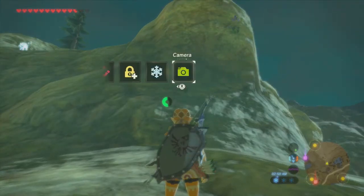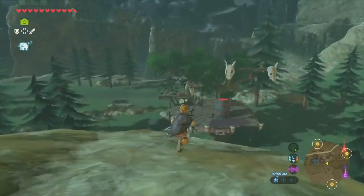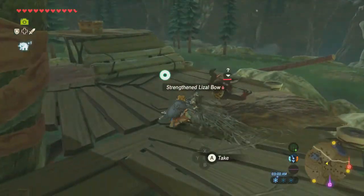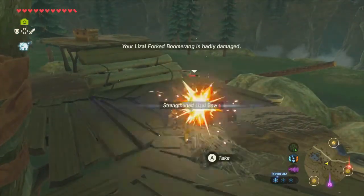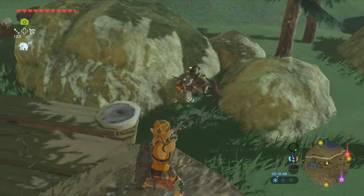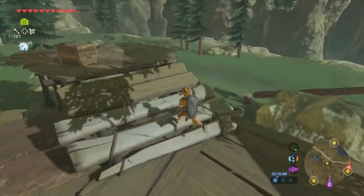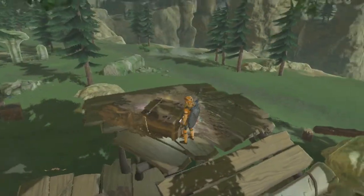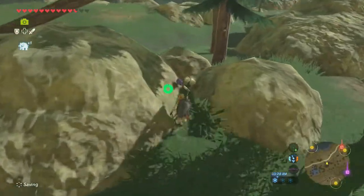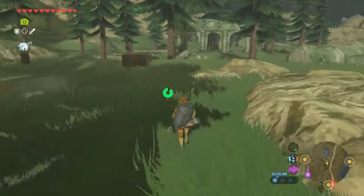Hey, what's that on the cliff there? Swift Violet. For a second I thought it was something new, but it is not. That second-to-last one really seemed like a headshot to me, but it didn't count as one. More shock arrows — they really want me to have shock arrows in this region. I thought shock arrows were the big thing in the Zora region, and it would be something different here.